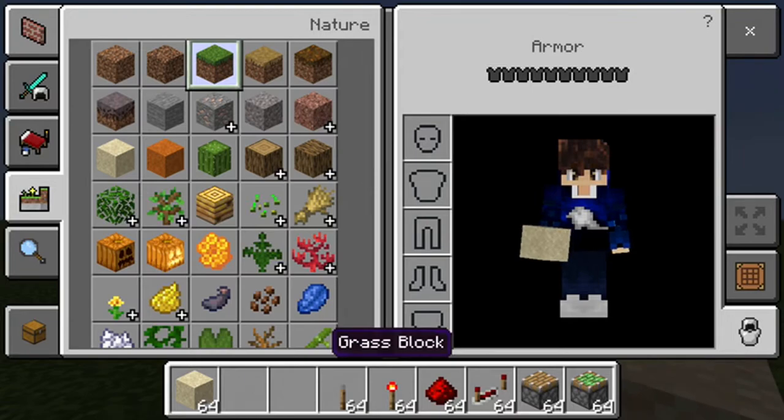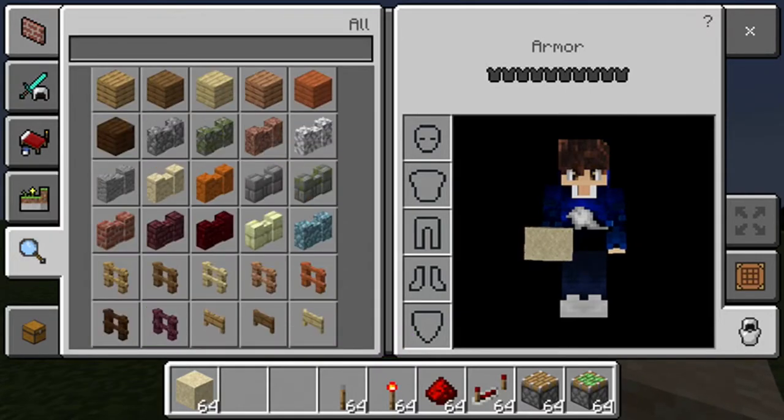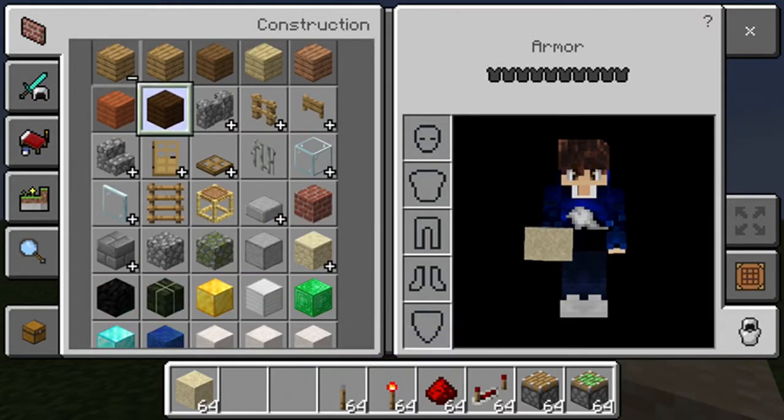You can use grass, but I wouldn't say to use grass. And then you just need any block of your choice — I just love the dark oak wood plank.